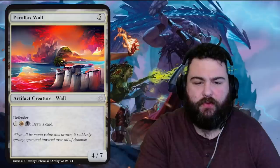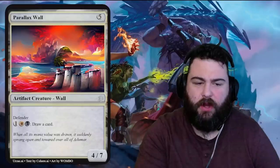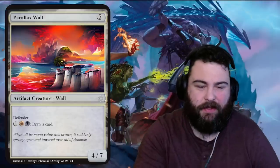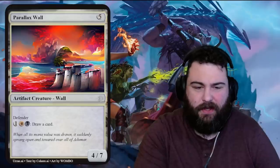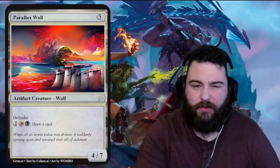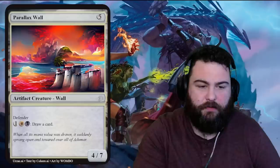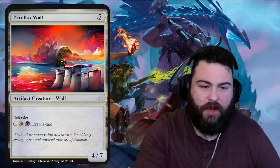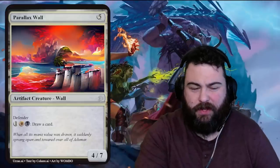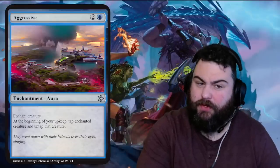Parallax Wall — five generic mana, a four-seven for five with defender. One generic, one white, one black: draw a card. It's just a big wall that absorbs damage and draws cards. Five mana gets you eleven combined stats, but a five-drop ideally is five-five and can attack. This draws cards but also costs additional mana and can't attack. Not a very good wall. Flavor: 'When all its mana value was drawn it suddenly sprang open and towered over all of Adumar.' Looks like a nuclear power plant.